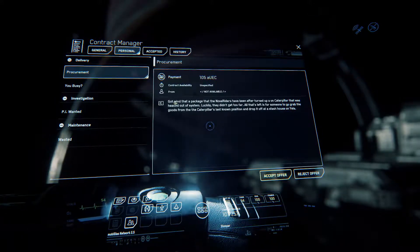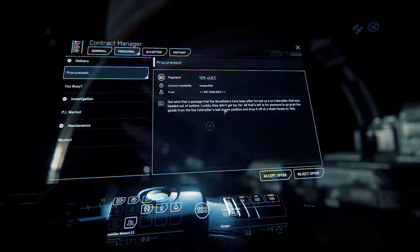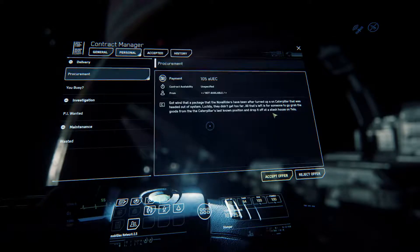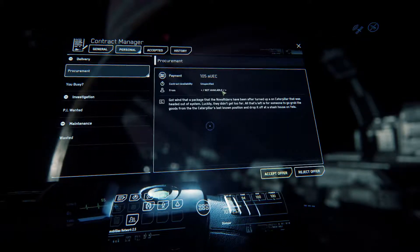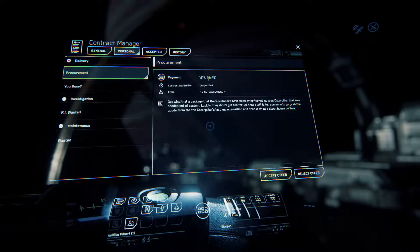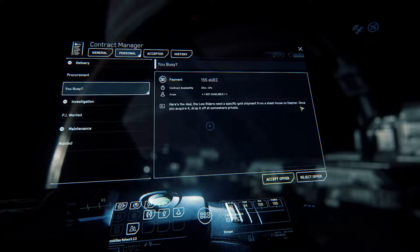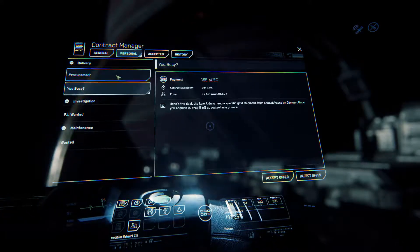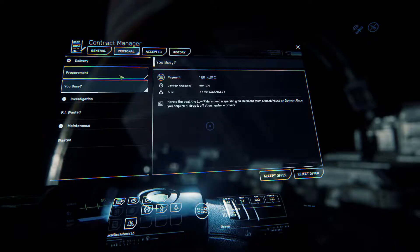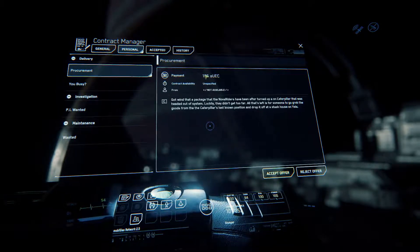You can get some personal missions — for example, Procurement. 'Got wind that a package the Nova Riders have been after turned up on a caterpillar headed out of system. All that's left is for someone to grab the goods from the caterpillar's last known position and drop it off at a stash house on Yela.' You don't know who this mission is from, no availability listed, worth 105 AUC. Another one: 'Low Riders need a specific gold shipment from a stash house on Daymar — once you acquire it, drop it off somewhere private.' You kind of get the hint these missions may be a little shady and you might end up with a crime stat. You can also see availability — some are limited time, like one minute and 23 seconds, while others are unspecified.